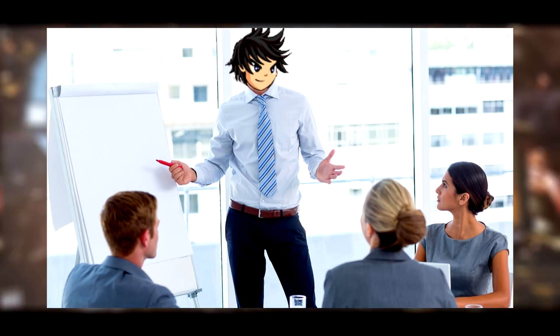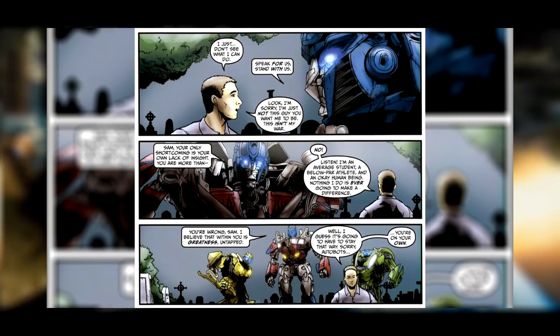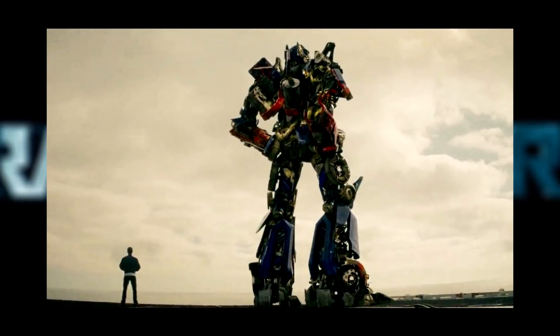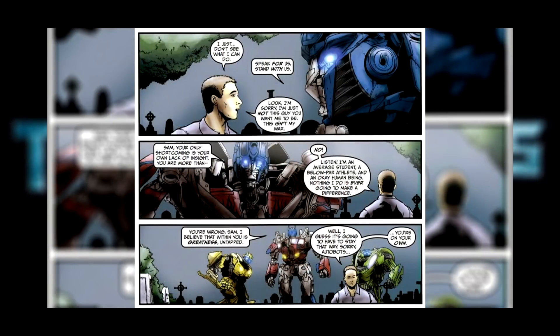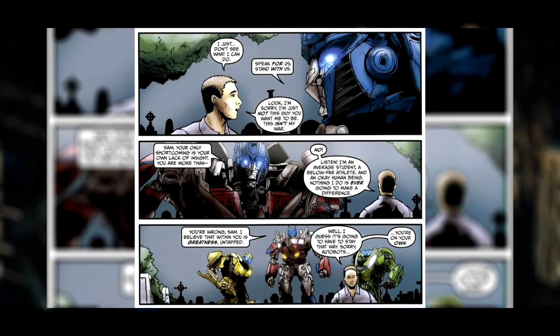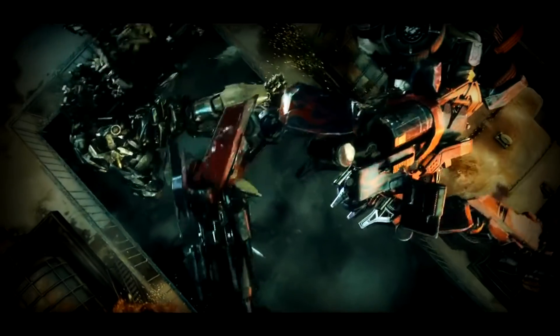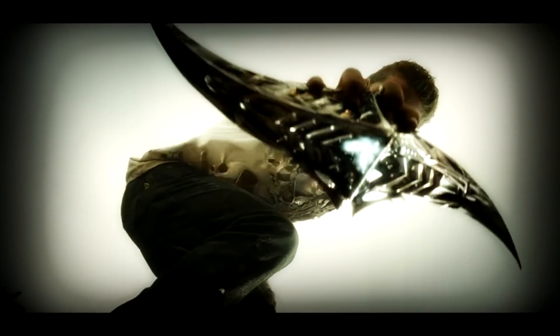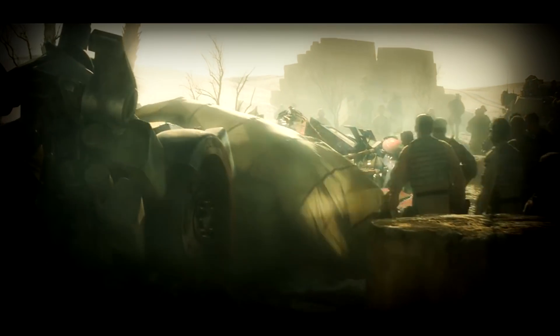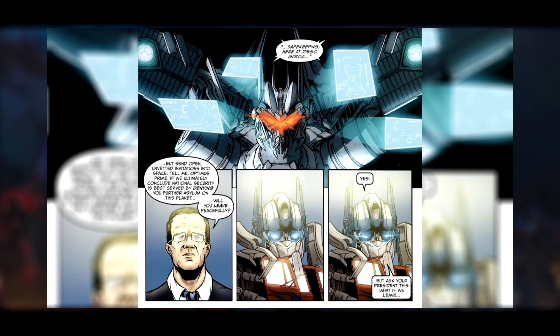I want to mention that there seems to be an underlying theme going through these comic chapters, and that theme is faith in other people and in each other. Optimus Prime is basically telling Sam to have more faith in himself, because Sam seems to think his contribution is worth nothing — that he has nothing to offer the Autobots. It's things like this that make me believe the comic is so much better than the movie, because if you look at the movie by itself, I don't think there was an underlying theme except fight, hot girls, robots, and explosions. But in the comic, there's a genuine theme going on about faith and trust in each other.